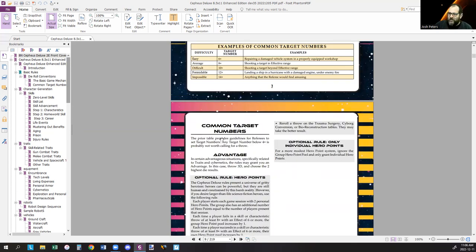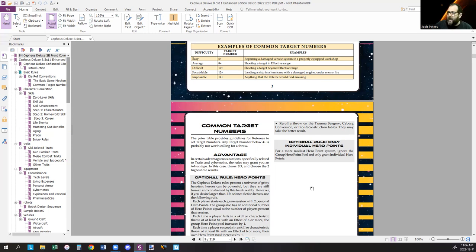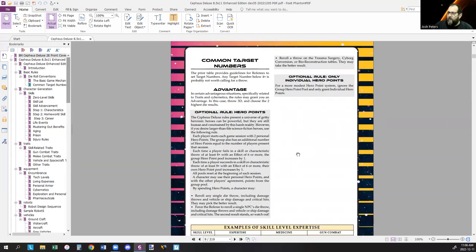We have specific rules for advantage — roll three dice and choose the best two — used only in specific instances where there's call for that. We also have hero points, included for making games a little more pulpy and forgiving. You get two hero points used to reroll dice — either one of your rolls, or you can force the referee to reroll one of their rolls — and also to roll on trauma surgery so your character can survive. Each player starts with two personal hero points, and the group has an additional number equal to the number of players present in that session.